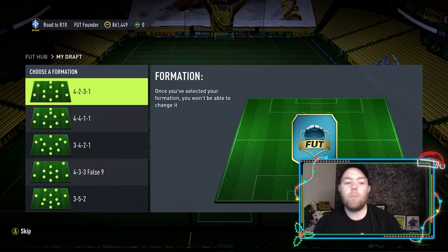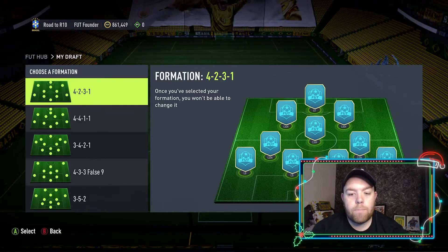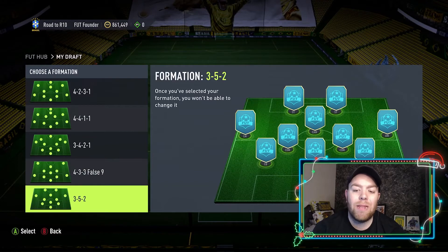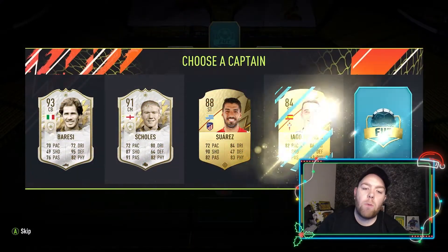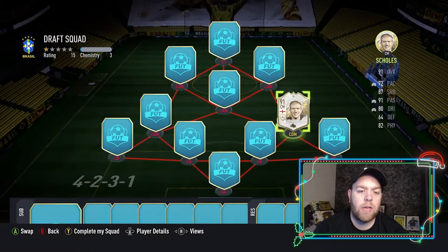The formations aren't the greatest: four-two-three-one, four-four-one-one, three-four-two-one, four-three false nine. Let's go for the four-two-three-one — it's quite similar to what I normally play. Not a great start with the player options, really not the greatest. We'll take Pulisic though ahead of Beresi — let's get some good ones.